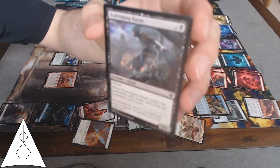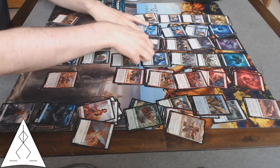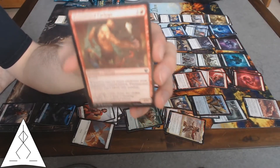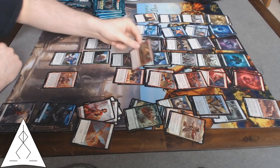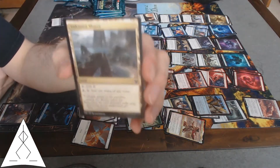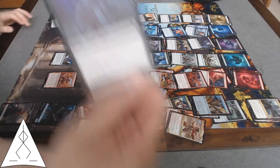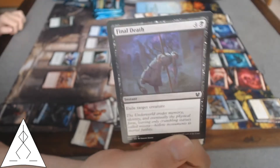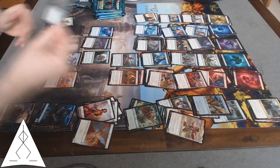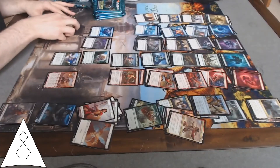Scavenging Harpy — ETB graveyard removal. Flummoxed Cyclops — you are not blocking nobody and nobody is running you. Unknown Shores — there's some mana fixing. Final Death — expensive, but in this set it's worth it because it's an exile. Return to Nature — artifact and enchantment removal plus exiling potentially. Auto-include in this thing.